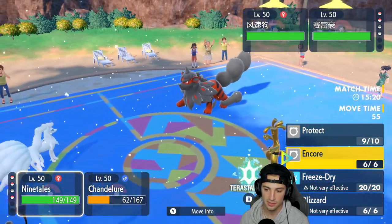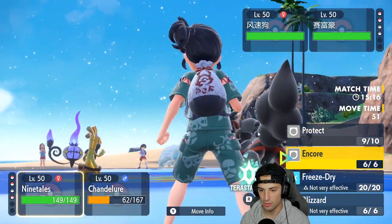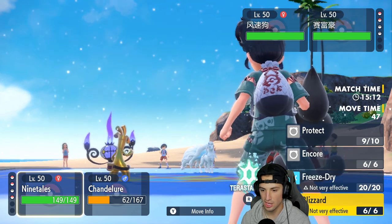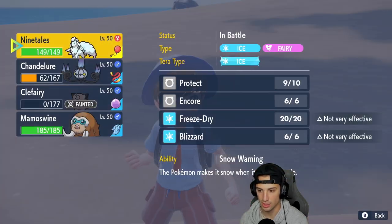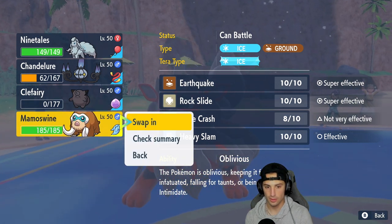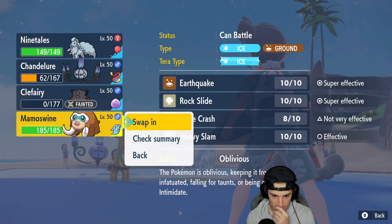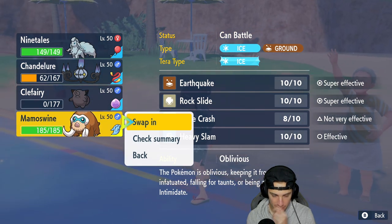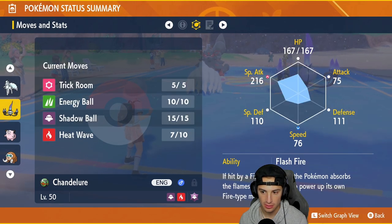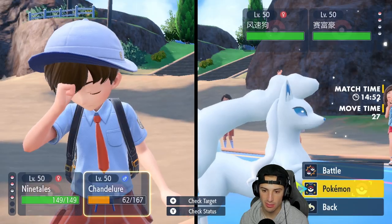This is tough because I don't like where we're sitting — Ninetales is not looking good. I'm going to hard swap into Mamoswine here. Chandelure, what's your speed? 76 — so you're already slower. It really doesn't matter for the swap. Ninetales' best bet is probably Blizzard here and then just terastalize into Heat Wave.